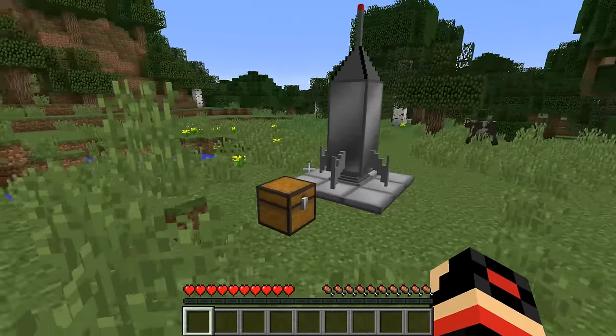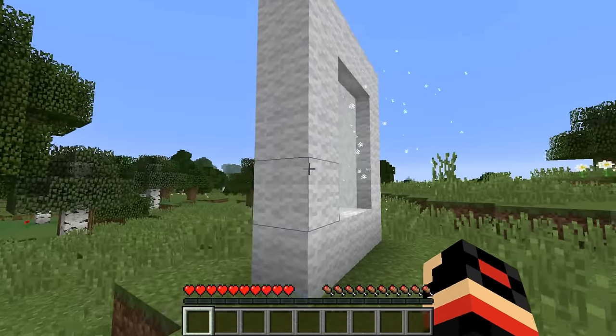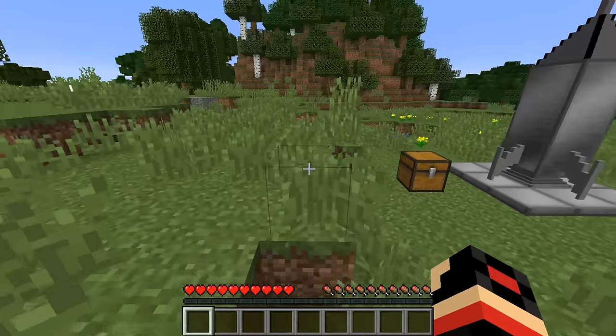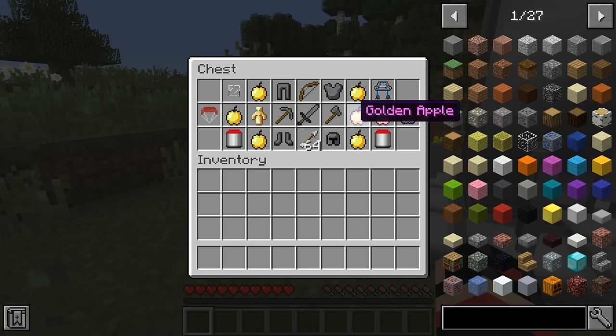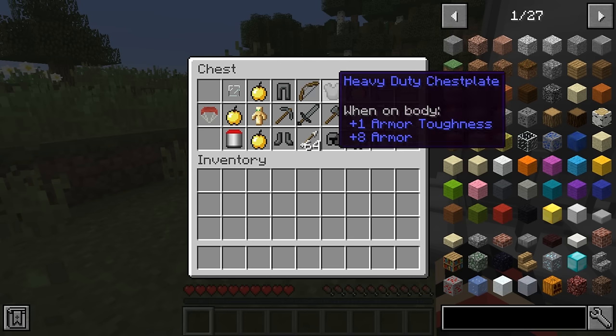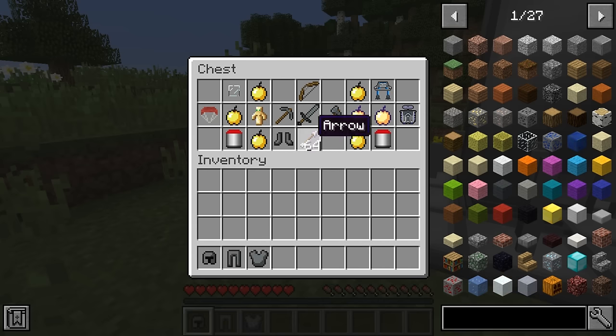This looks alright. So it looks like we've got a rocket here and we've got our lovely portal. I think this is a rocket to go to the moon dimension. Let's go ahead and open up our chest — whoa, I do not recognize these items. We've got these heavy GE leggings and stuff, so I guess this is the heavy GE armor. Let's go ahead and get into our armor area.